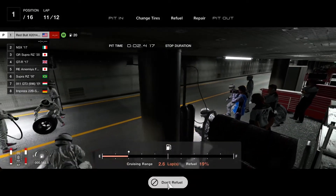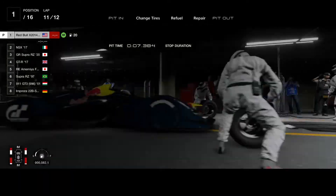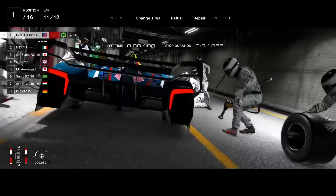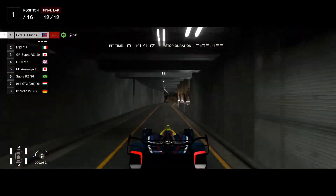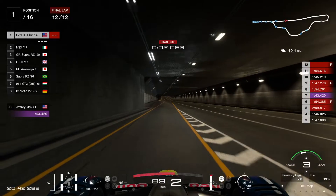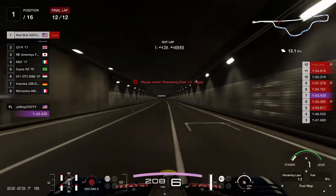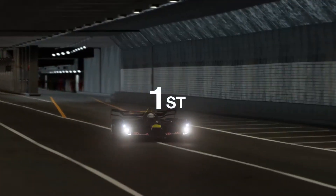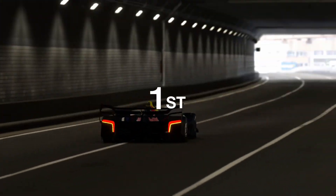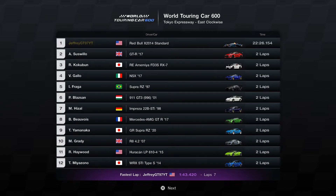And then lastly on lap 11 for the last pit stop. And that's the strategy — you can just make the race pit stops, just drive clean, and you'll be able to get the win. So there's everything you need now — a little bit under 22 and a half minutes.